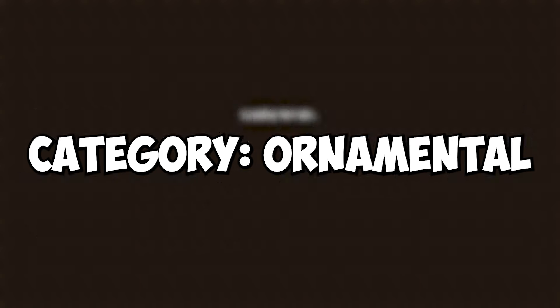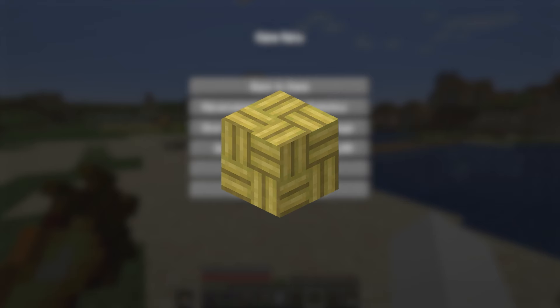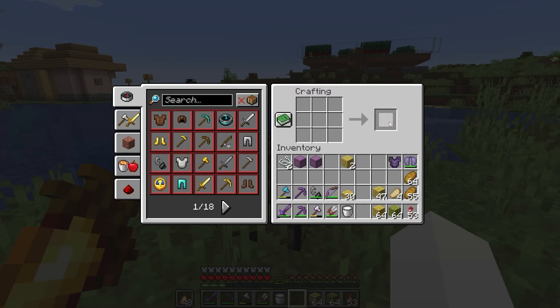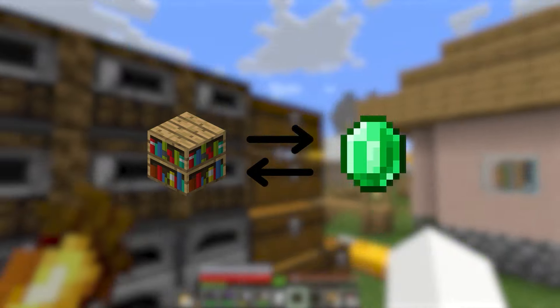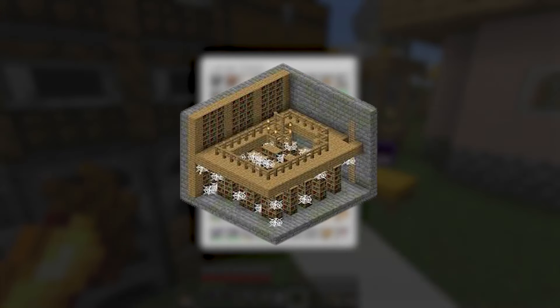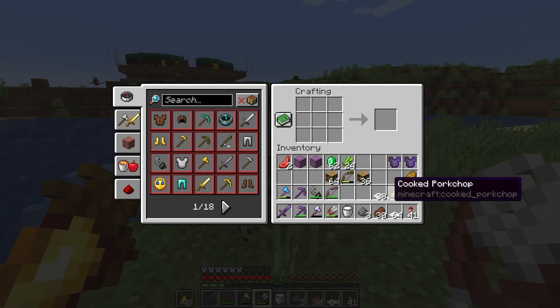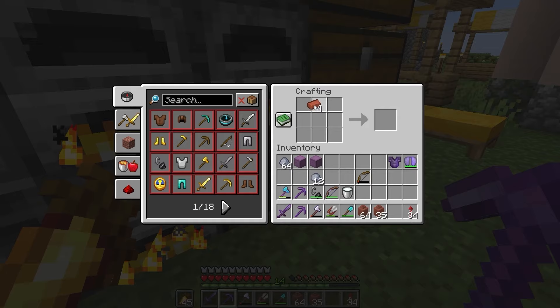The next category after that was ornamental — and first up on said list was bamboo mosaic, which was pretty simple due to the massive bamboo forest I have. I initially thought bookshelves would be difficult, but then remembered the Stronghold Libraries have tons of them, so going there solved all my problems. I'm only doing one colour of copper and wool. Decorated pots were not tough at all.